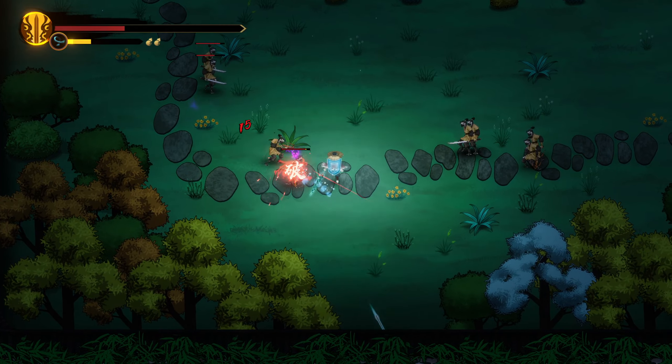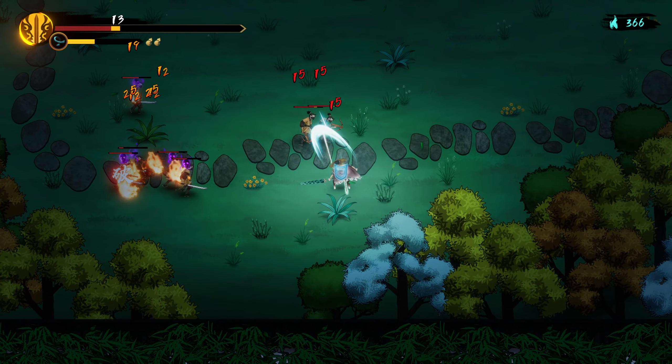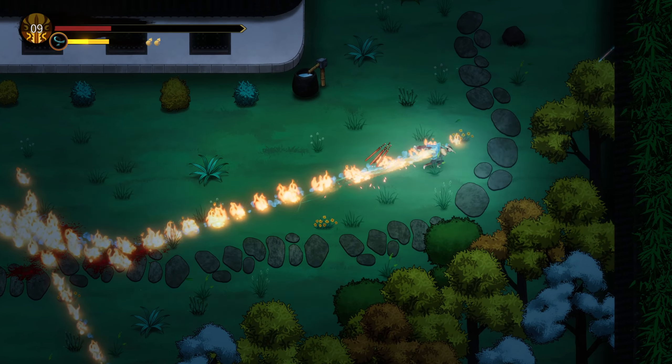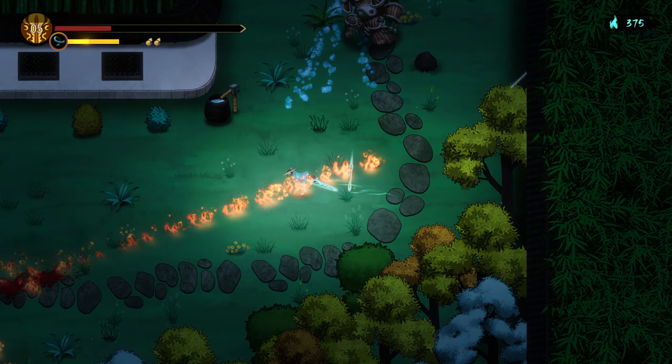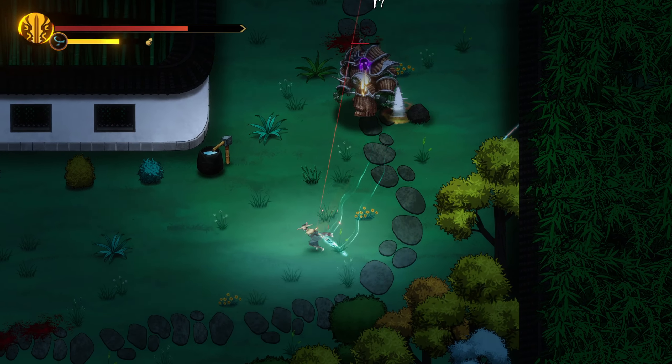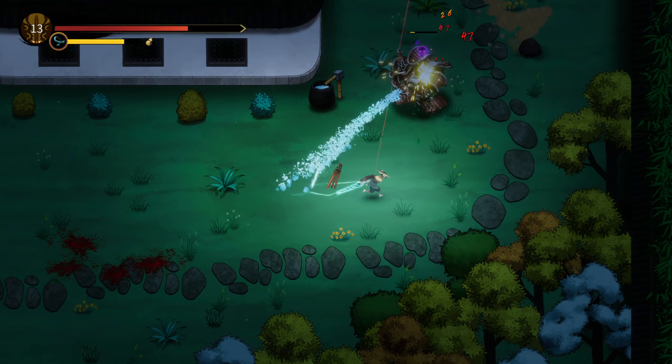Our defense increases because of the low health. Why are there so many archers here? I'm stuck. Full health — I'm guessing it's just before the boss. Or my boss. Sharp Fang — I don't think I know this. Oh, this is a different one.